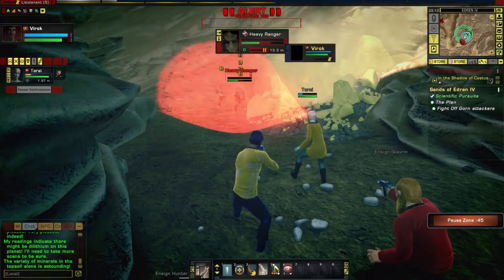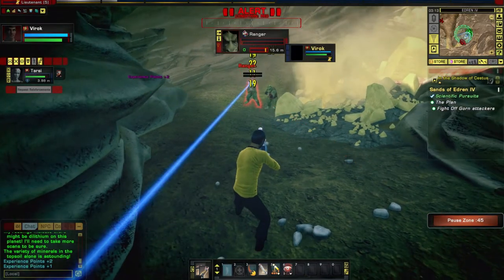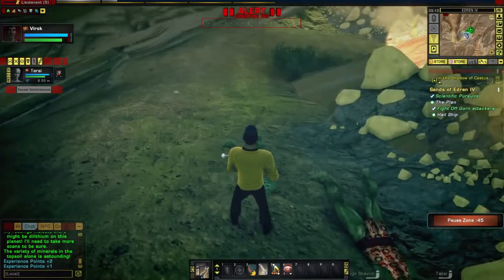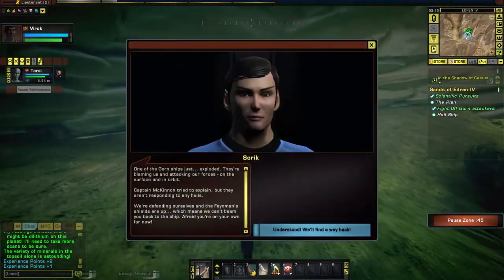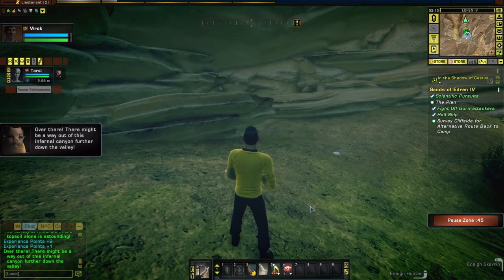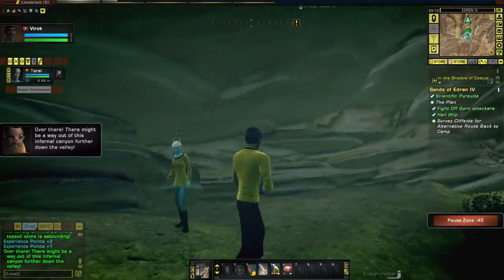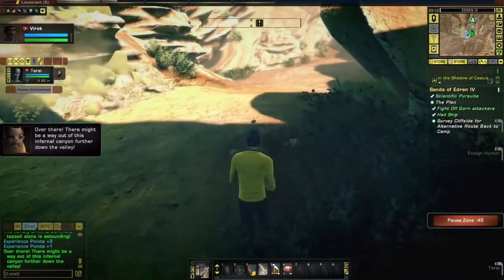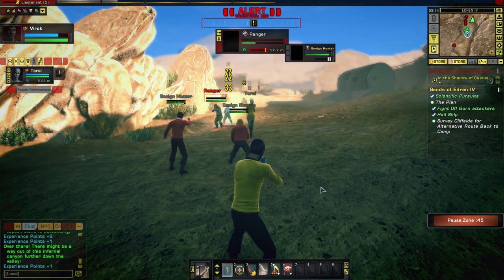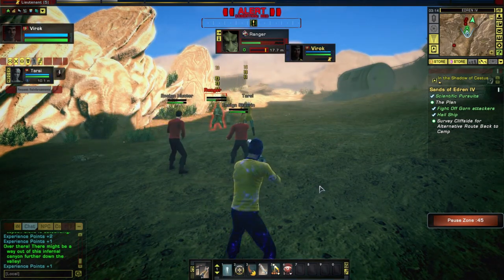The Gorn don't seem to pack shields. Feel the power of my beam rifle. 'One of the Gorn ships just exploded! They're blaming us and attacking our forces on the surface and in orbit. Captain McKinnon tried to explain, but they aren't responding to hails. We're defending ourselves and the Feynman's shields are up, which means we can't beam you back to the ship.' We'll have to find our own way out. We need to watch out for that mortar.